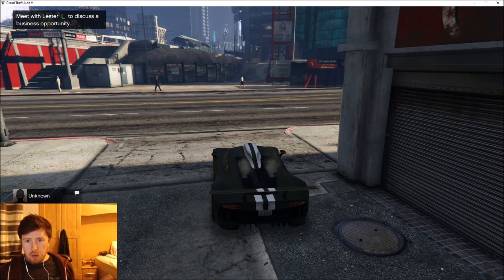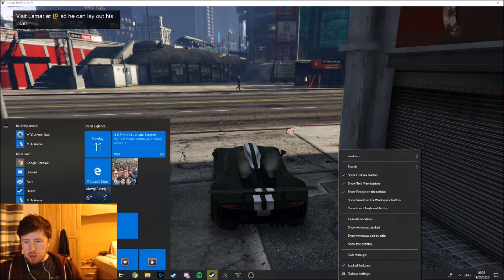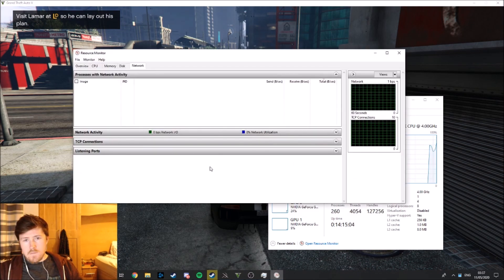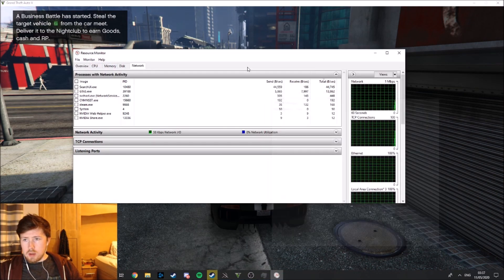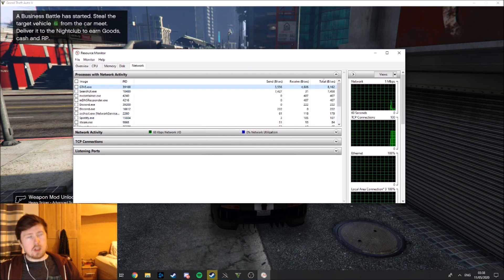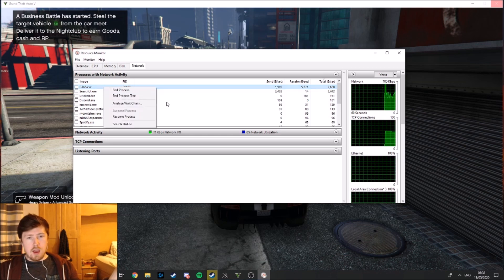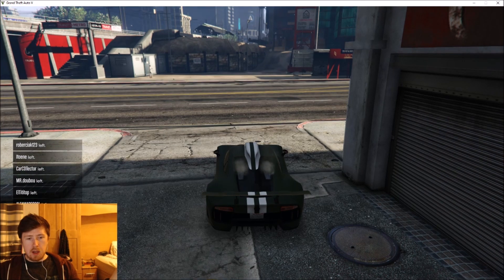I think it will work in an open server but I'm gonna clear the server first. So before I open up Cheat Engine, I'm going to open up Task Manager, go to Performance, open the Resource Monitor, go to Network, and then right-click on GTA 5 and suspend that process. Wait for 10 seconds - 1, 2, 3, 4, 5, 6, 7, 8, 9, 10 - and we resume the process. Everyone has left, we are on our own.